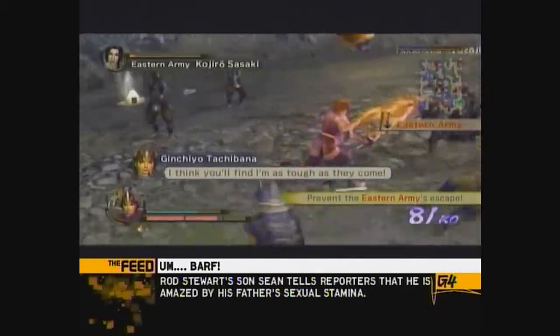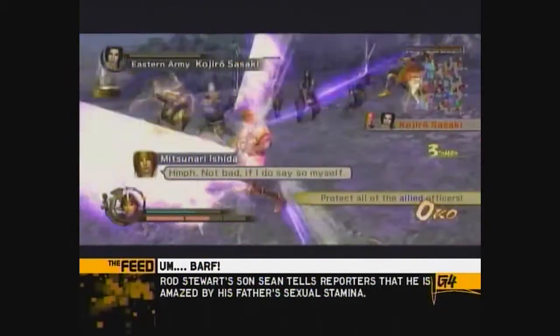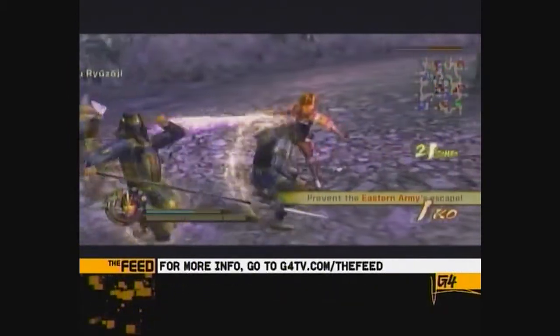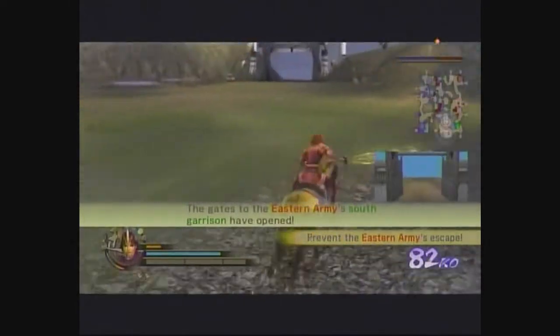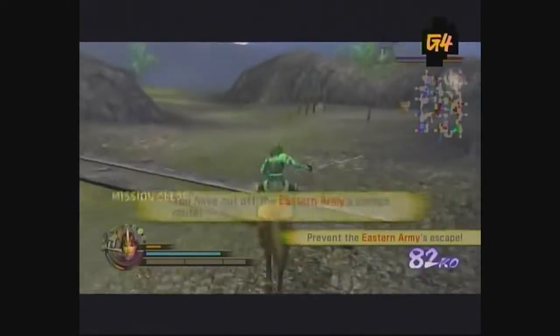When you run low on health, roll away from the officers and find a group of regular soldiers. Press B to unleash a Musou attack and take out as many guys as you can. A few of them should drop food that you can pick up to heal. Once you've taken out Sasaki, jump back on your horse and head down the small path on the backside of the enemy's southern garrison.